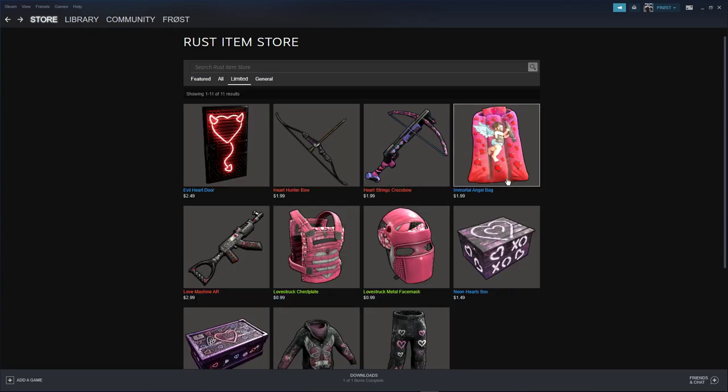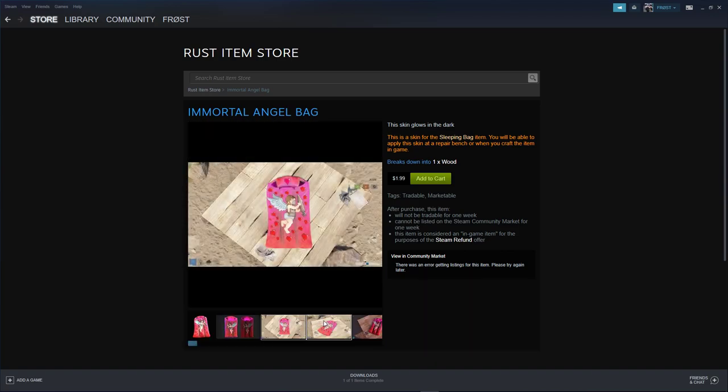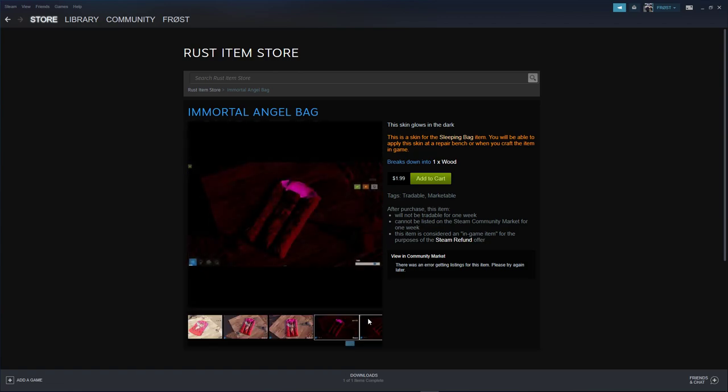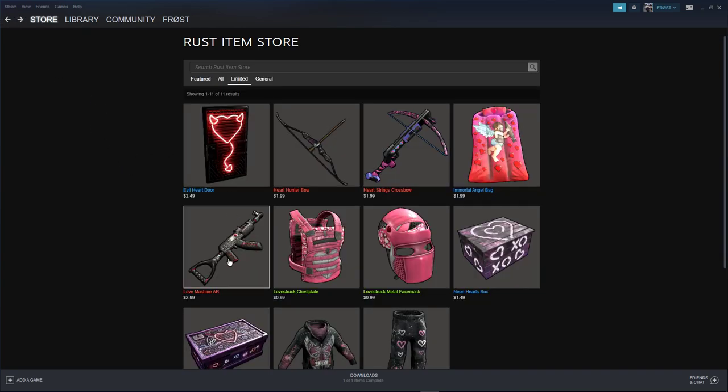Up next we have the Immortal Angel Bag for $1.99 as well. This is kind of cool — it's like a full metal angel holding a rocket. This is actually a really unique skin and I do really like it; I like the concept of it. It also glows in the dark as well, you can see here.